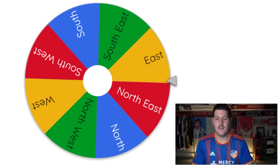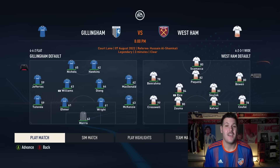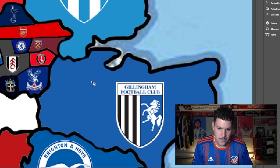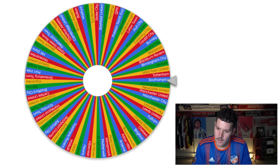West Ham United are drawn heading southeast toward Gillingham — Premier League versus League 2. It goes to a draw and then a second leg. Scamacca keeps West Ham in it, and Benrahma wins it in the 76th minute. Fair play to Gillingham for holding their own. Nichols joins West Ham — they probably don't care, but it's a lot of land now belonging to the Hammers.